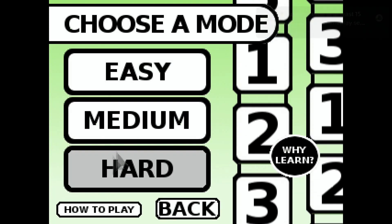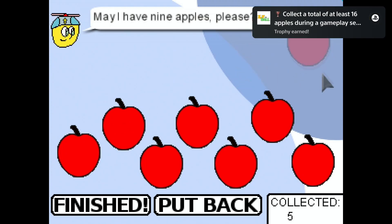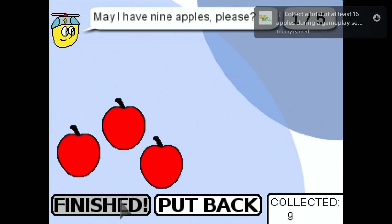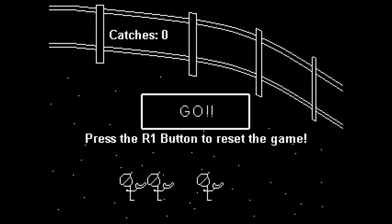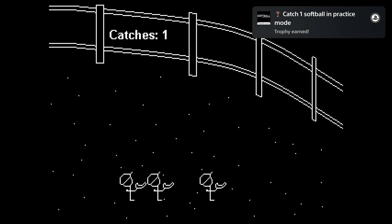There is another game this Sunday: Softball 3 Player Edition. This one has another 36 trophies for just one dollar. It's another pretty straightforward platinum — catch five balls in regular mode and 30 balls in practical mode. If you're new to the series, no worries — you don't need three controllers. The entire game can be played with one controller and takes another two to three minutes.